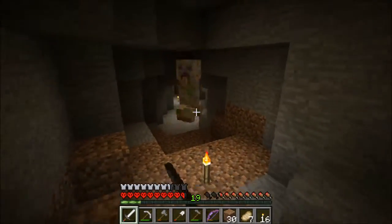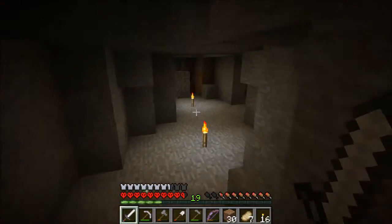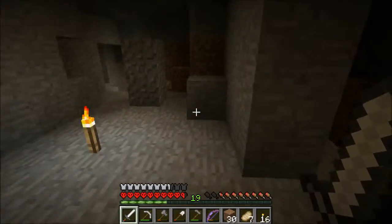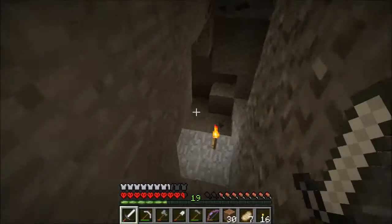Speaking of things that are a pain to deal with — come on creeper, you want to go? Yeah, I didn't think so. So I need to find some diamonds and get some obsidian, because I have 19 levels of things to enchant. I need to do some enchanting.